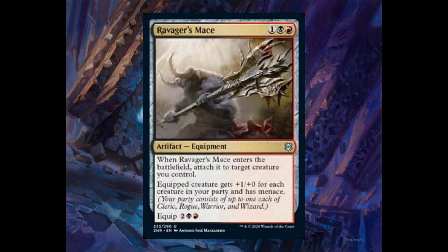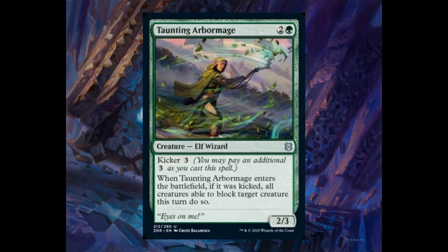Revenger's Mace, one and one black and one red. When it enters the battlefield, attach it to target creature you control. The equipped creature gets plus one plus zero for each creature in your party. Taunting Arborish, two and one green, 2/3 with kicker three. When it enters the battlefield, if it was kicked, all creatures able to block target creature this turn do so.